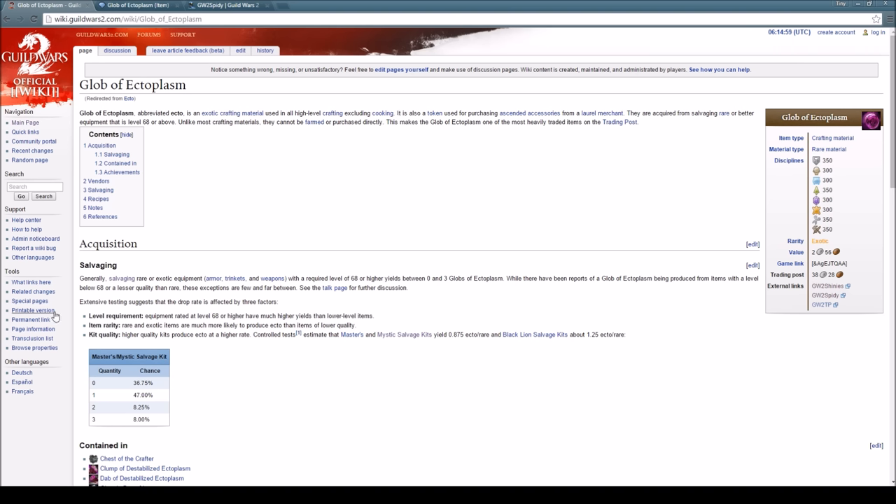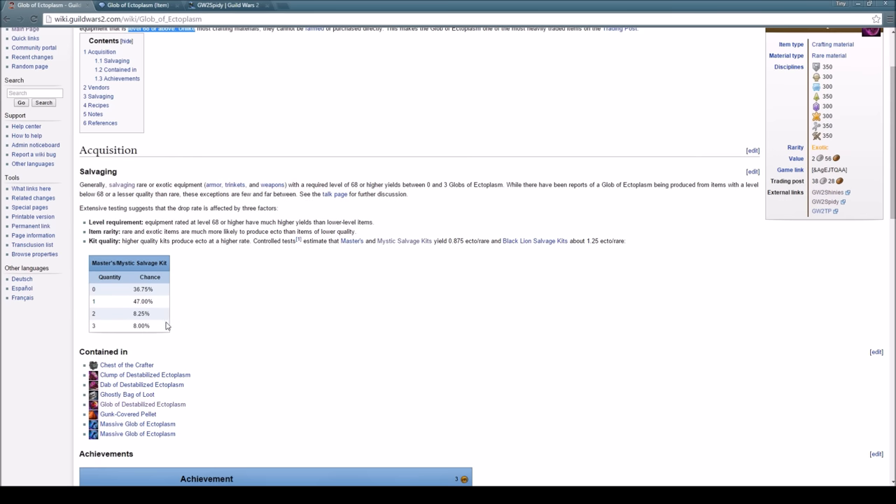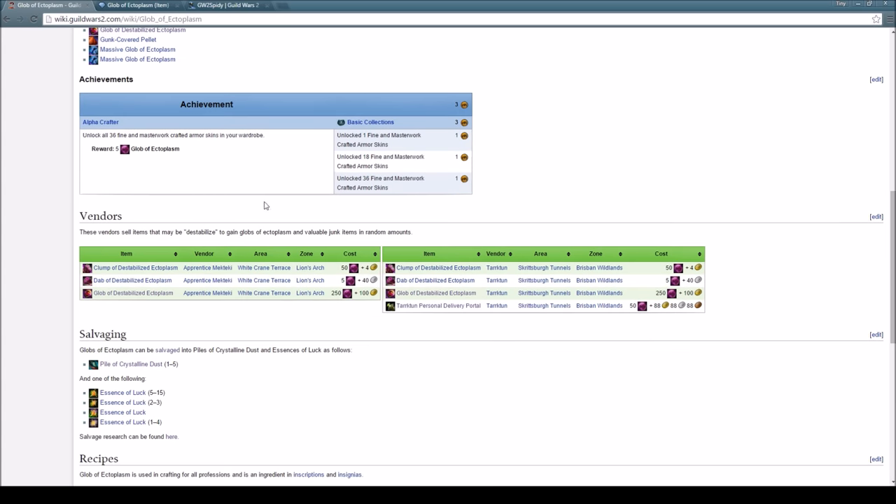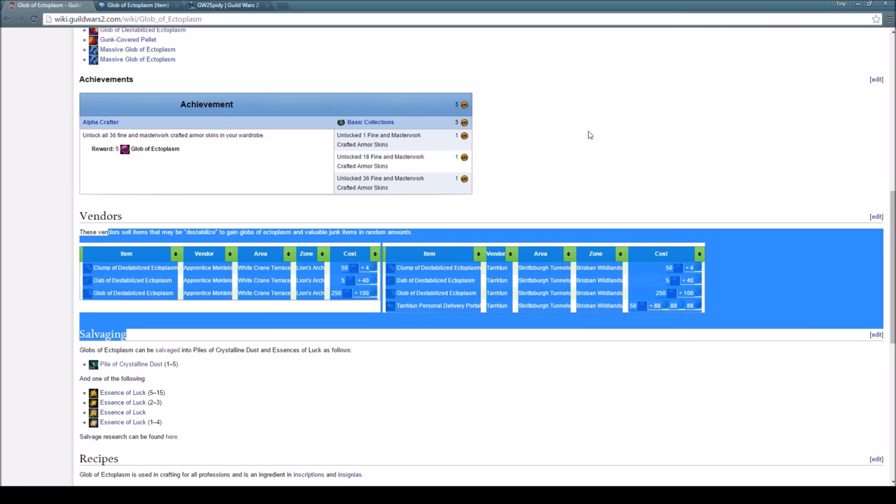Here is the Guild Wars 2 Wiki page, which you can get just by typing 'Glob of Ectoplasm' into the search bar. It tells you everything you need to know about Globs of Ectoplasm — how to acquire them, that they require rares or better at level 68 or above to salvage, and that you have a certain percentage chance to get them. You can get from 0 to 3 each time you salvage, most commonly 1. It also shows other ways to get them through achievements, bags, and some gambling merchants we might do another video on.